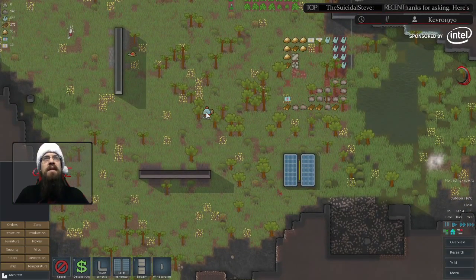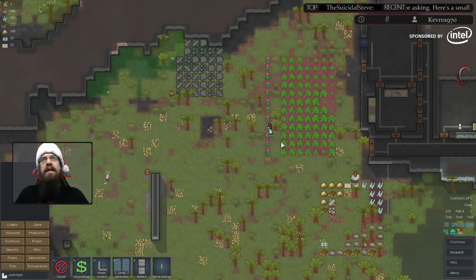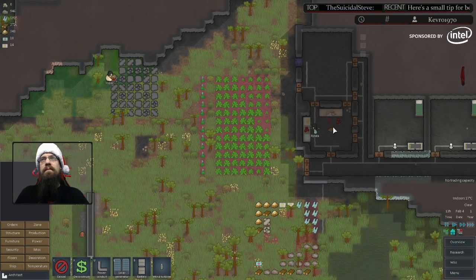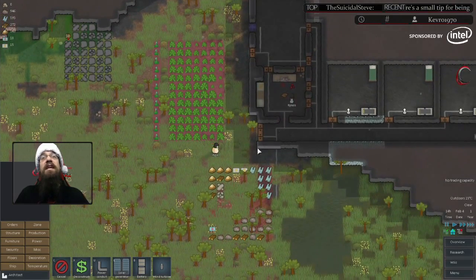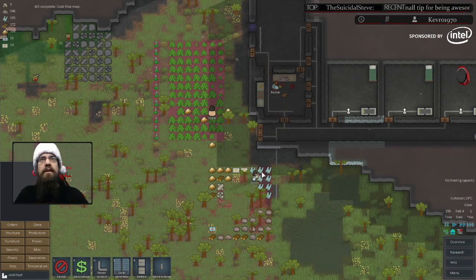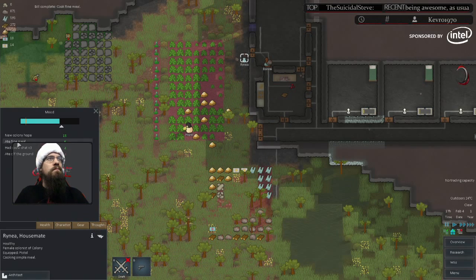Bonsai just hunted that turtle and took it over here, and now Renea is bringing it over and butchering it for leather and meat. She can actually make — is she making a fine meal? Yeah, she just made a fine meal! She ate a fine meal and ate it. So now if we look at Renea — ate a fine meal, plus five. Pretty awesome.